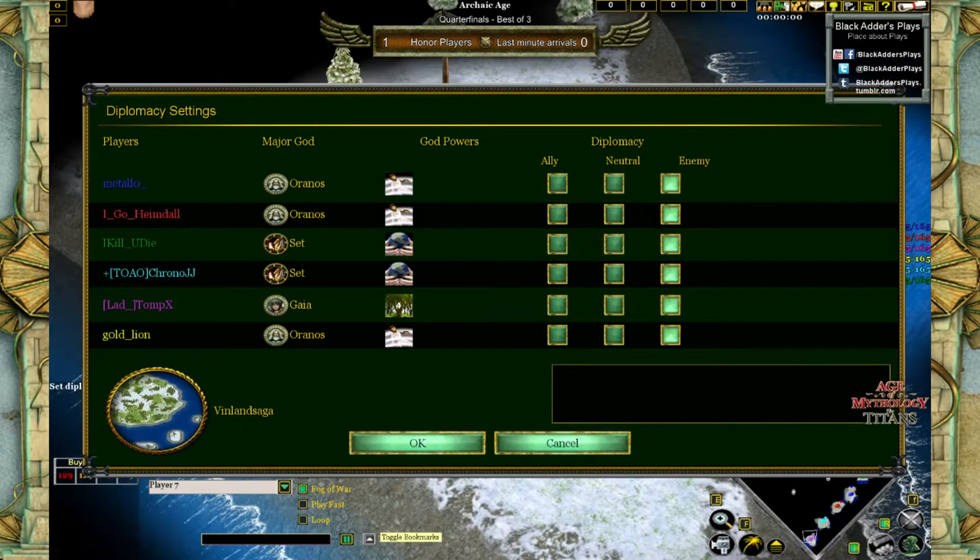The second game of the match between Honor Players and Last Minute Arrivals is going to be played on the home map of Last Minute Arrivals. That's going to be an unusual one — Vinland Saga. I definitely like this map in RTS whenever it's played because it's so different gameplay than normal maps like Last Tundra, the Marsh, and Mediterranean. It's always refreshing to see how players deal with the problems at hand.